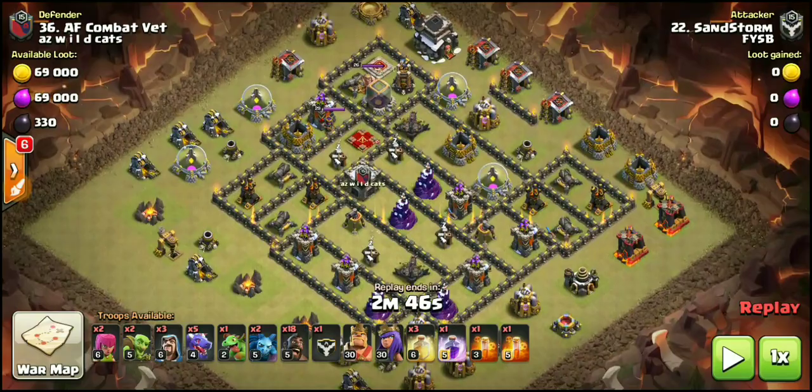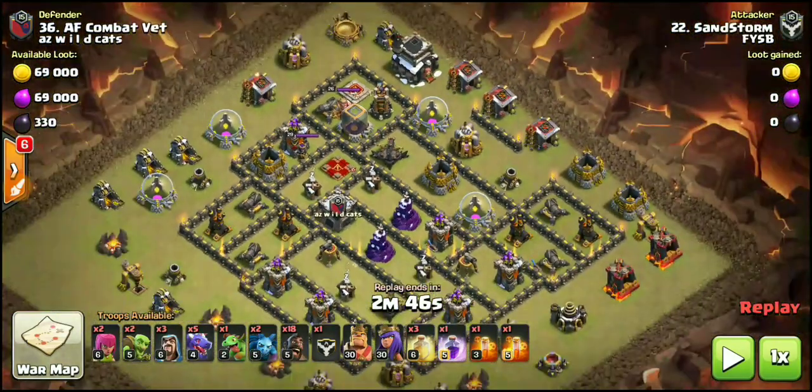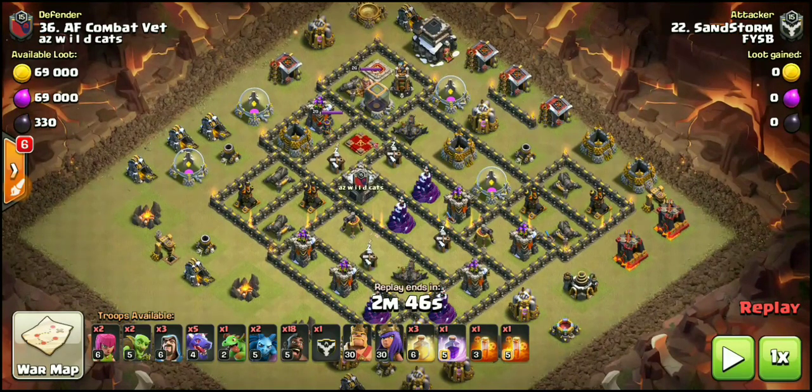The first thing is the queen is always going to be kind of buried, as you guys see right here. It's usually going to be on bases where there are no air defenses around her. The reason being is you're sending in your dragons — you're doing two things with your dragons. Usually you're bringing five of them, just like Sandstorm has in this attack.